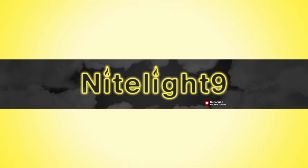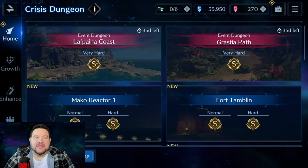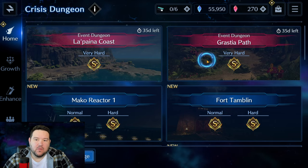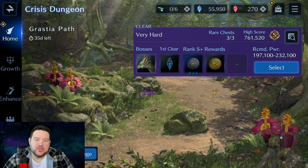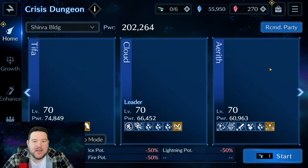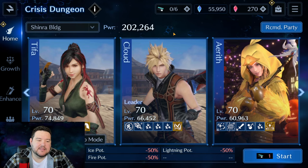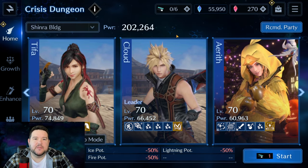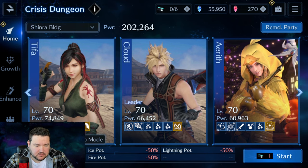Hey everyone, it's Nightlight9 and in this video we're going through the limited time crisis dungeon Grastia Path. It's a little bit harder than we're used to, but honestly it wasn't as hard as Mithril Mine for me personally. I am going to be using some of the FF9 weapons. I'm not saying those are the only way to do it, but this was pretty tough for me to achieve the S+.